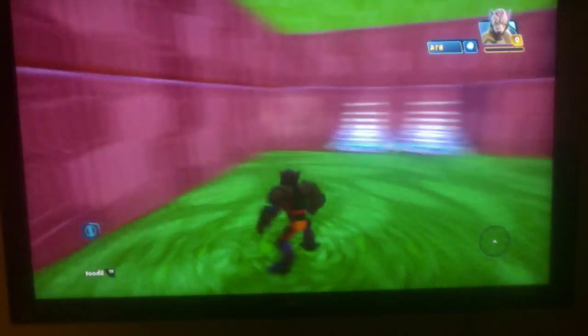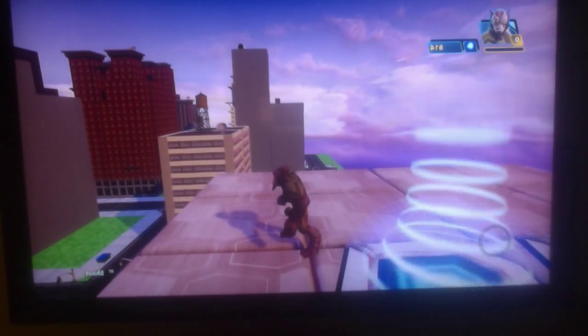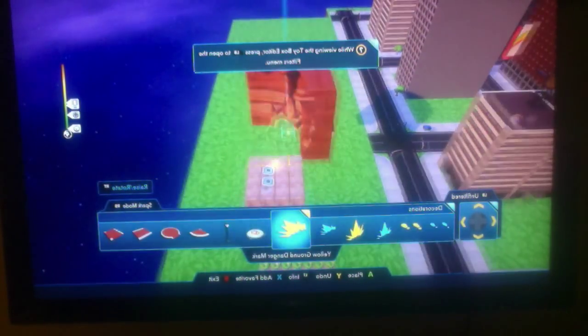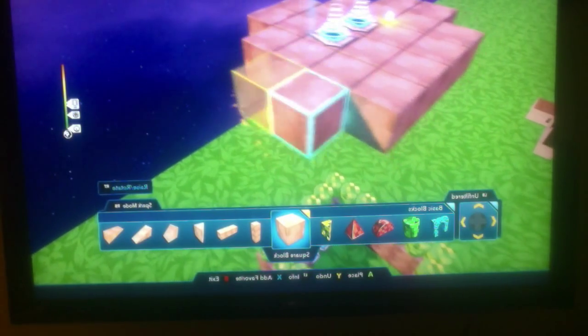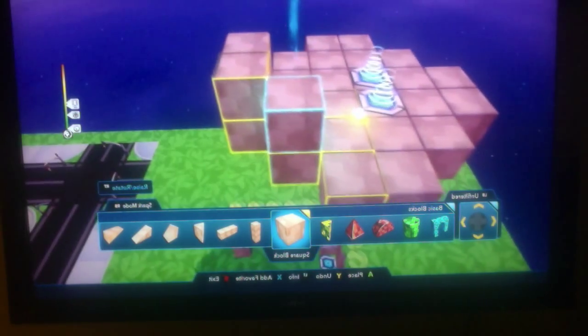Now we can teleport up to our base — that's the cool part. First let me show you — it's pretty cool, look at this animation. We're going to set you up and make a base up here. Let's get back into building form. Let me know what I should do with the base — I have a lot of things I can do.